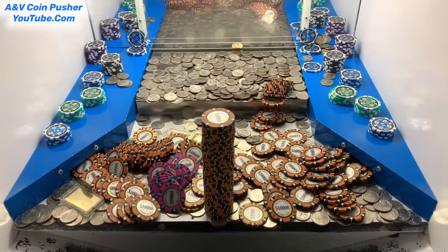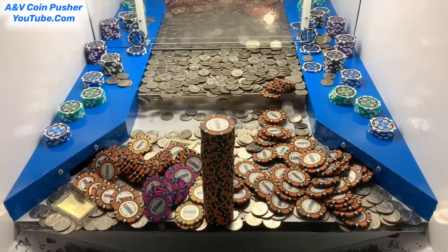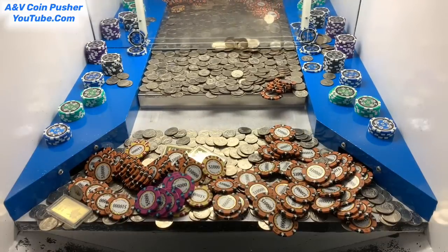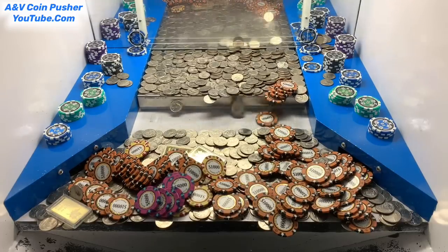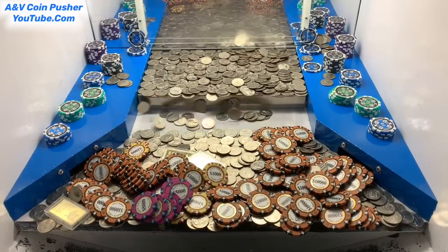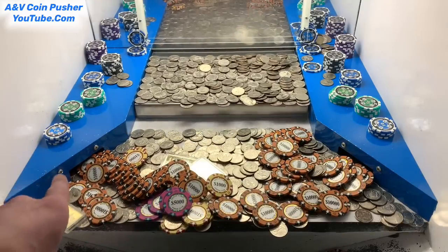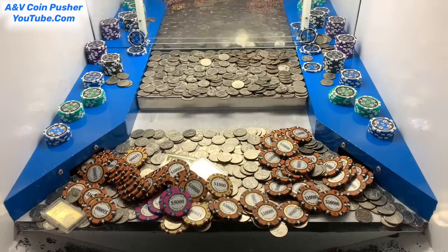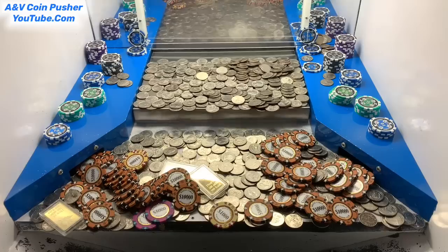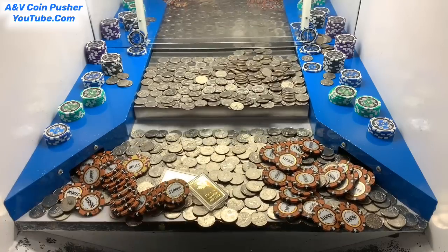Let's keep it going. It looks like we're about to lose a whole bunch of $10,000 chips on the right side. We got that tower of $10,000 chips to fall down — that is absolutely phenomenal. We're about to lose a couple $10,000 chips — it's about to fall down in that little side slot right there. There's another one on the left side, about to lose some more $10,000 chips on that one also. Any money that falls down those side slots goes to the house — I don't get to keep any of that money.